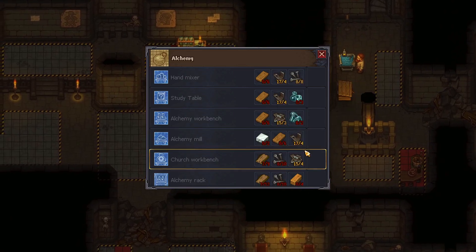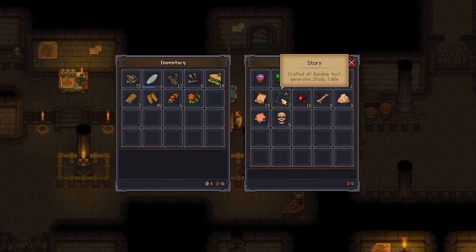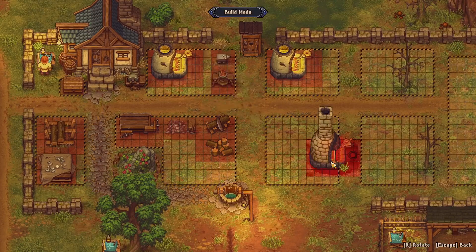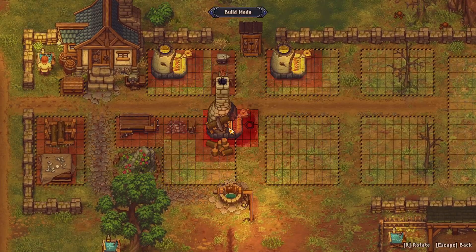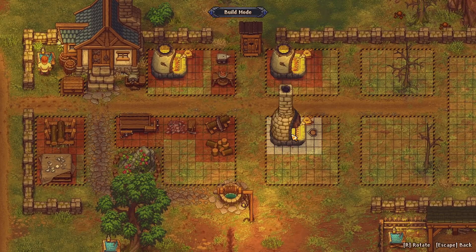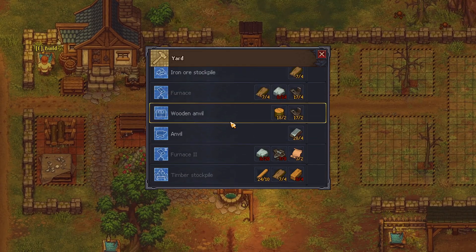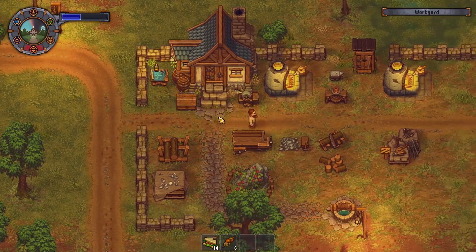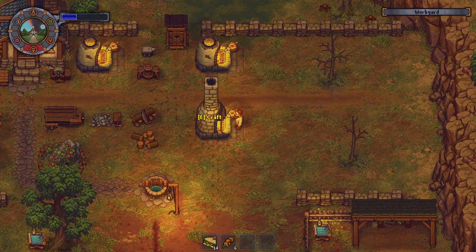I need to duck down in the church and get the ink crafted up because we have a quest for it — I need it to write my own stories and start better sermons. I came down here to put this away; I need to grab a few of them. We got the furnace level two — should I destroy the other furnace I crafted? Nah, not yet. Let's go get it constructed.